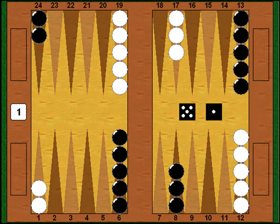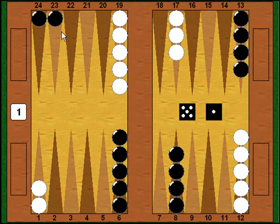In this match I'm going to be the player with the black pieces and Michael Myberg will be playing white. I win the opening roll with a 5-1, and I elect to play 13 down to 8 and then split my back men 24-23. That's a perfectly good way of playing an opening 5-1 — that's the way I usually play it.